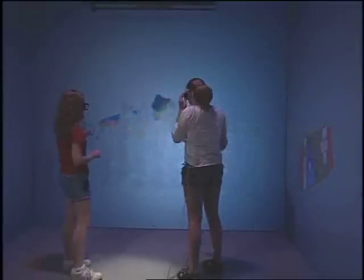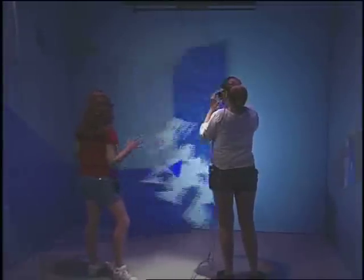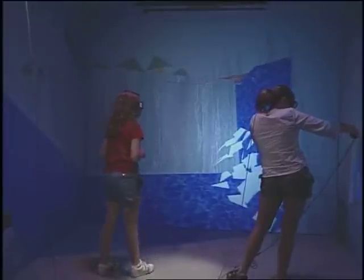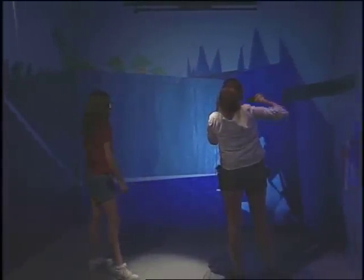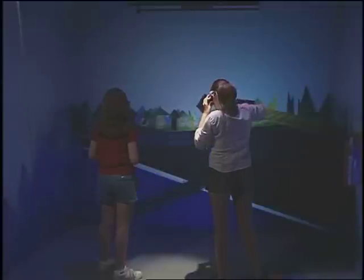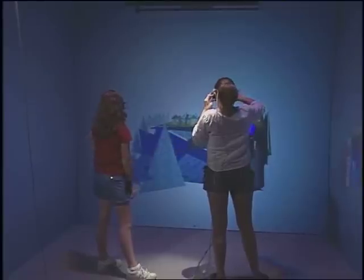We'll put a light on the waterfall. This is our waterfall right here, and the white squares are like spray from the waterfall. This is what it looks like with no lights. That's a light focusing on the waterfall. You can put lights wherever you want to light up whatever you want.